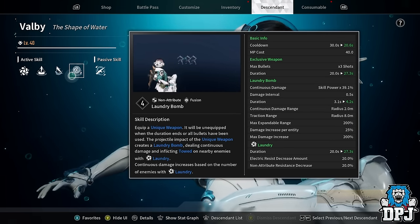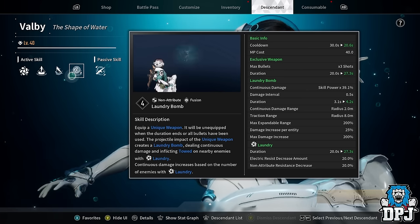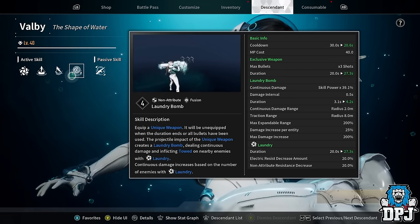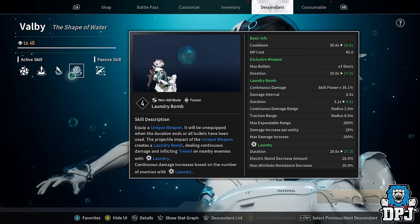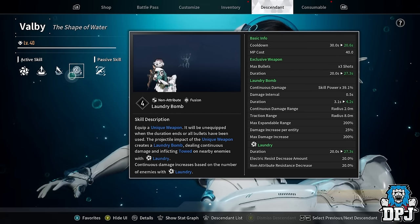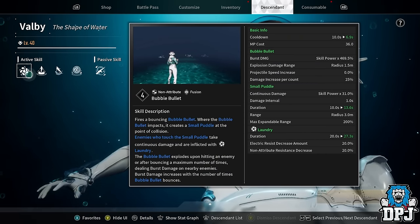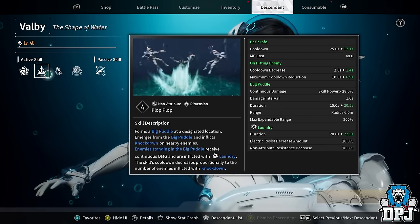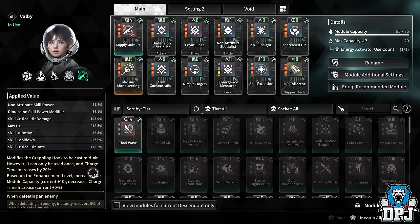So building into non-attribute fusion might actually do serious damage with Ultimate Valby. But for now we're looking at non-attribute dimension. Her other move, Laundry Bomb, is fusion — a very good crowd control move. I don't use it often because I'm focusing on AoE and damage over time. If you build into fusion you'd use it to suck people in, then throw Bubble Bullet for damage. That is the other route with Valby, but right now the best build is non-attribute dimension around Cleanup and Plop Plop.